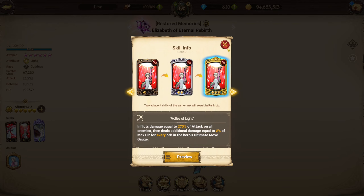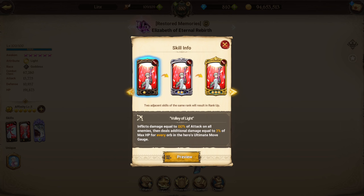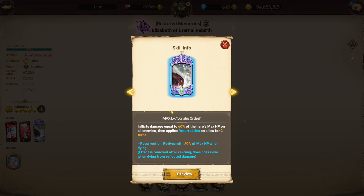When it comes to gearing, she has two attacks based on HP, but also based on attack. Her ultimate inflicts AoE damage to all enemies as a percentage of her own max HP, then applies a resurrection buff on all allies — at 6-6 it's two turns, at 1-6 to 5-6 it's one turn. Between 1-6 and 3-6 it's a blue buff that can be removed, and at 4-6 through 6-6 it's a gray buff that cannot be removed.